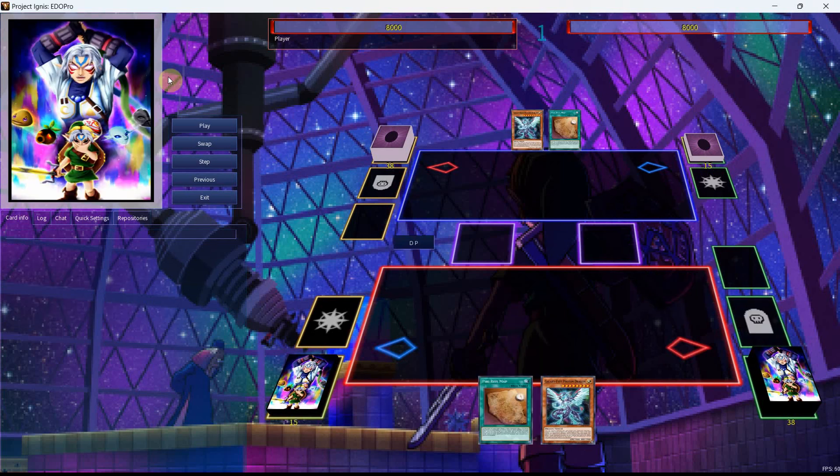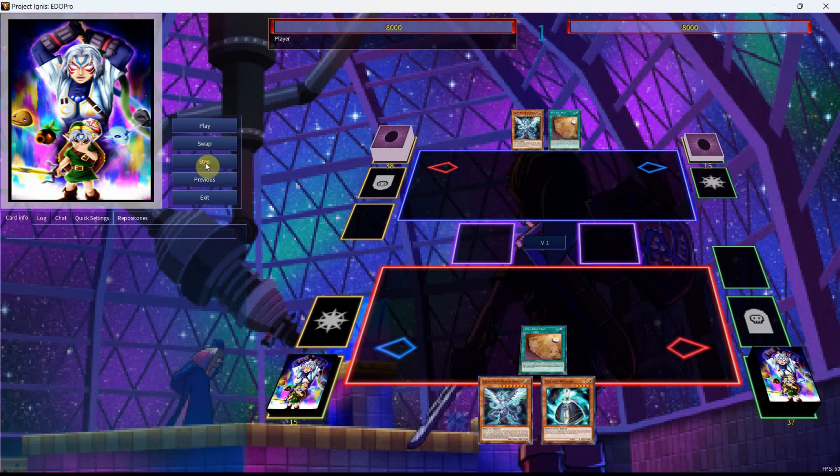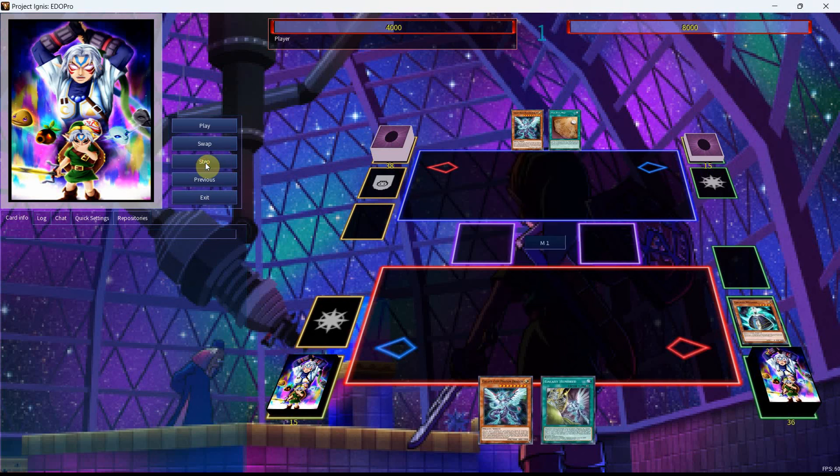Then you can revive it off of the Star Leash in order to get a banish or a special summon from your opponent's Extra Deck with the Galaxy 100 — which is technically how you'll disrupt your opponent's turn with just one card. For the second combo, a 1.5-card combo, you need to have the Galaxy Eyes Photon Dragon. We're going to start here by activating the Piri Raze map, and you don't need to play this if you don't want to — I'm just showing you can.